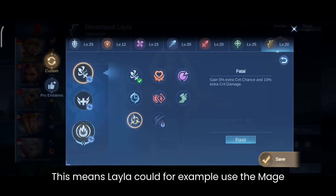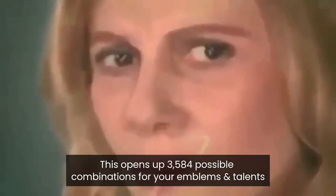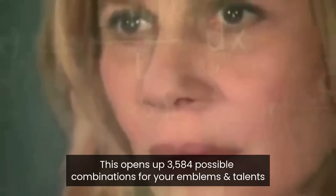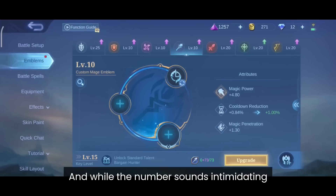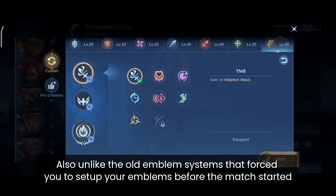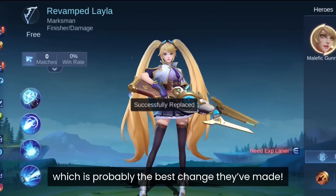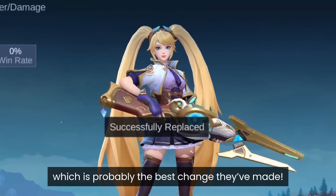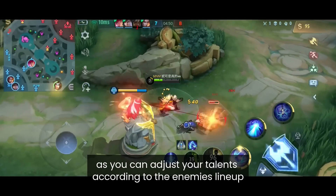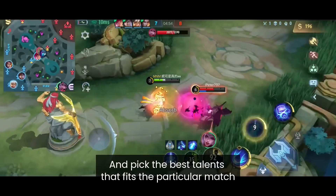For example, Layla could use the mage talent Bargain Hunter to reduce equipment cost. This opens up 3,584 possible combinations for your emblem and talents. While the number sounds very intimidating, you will only use a few combinations according to your hero's type. Also, unlike the old emblem system that forced you to set up your emblem before the match started, you can now change the emblem and talents during the drafting phase, which is probably the best change they have made. It gives you a lot more flexibility to adjust your talents according to the enemy's lineup.